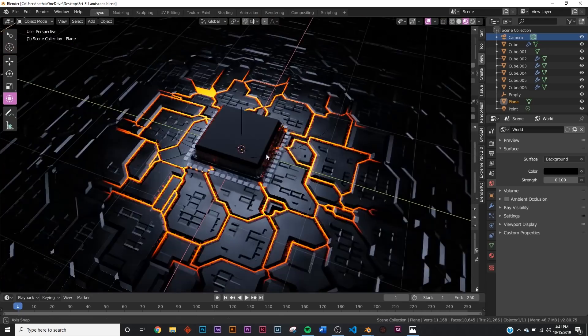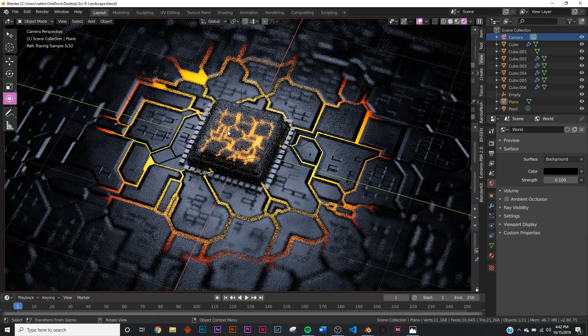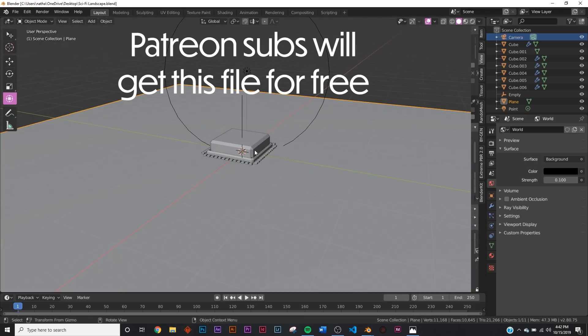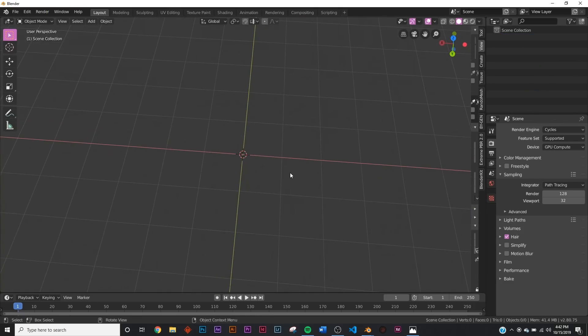In today's tutorial we're going to have a lot of fun with nodes and make a really cool sci-fi landscape. Here's what it looks like in Eevee, but it's rendered in Cycles because we're playing with a little bit of glass. If you want to download this project file you can purchase it - the link is in the description, it's only a dollar. Let's get into actually making this.